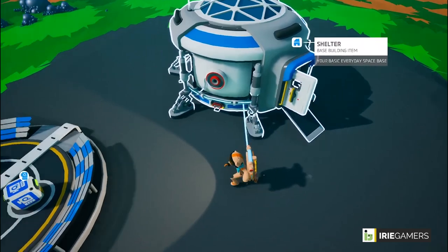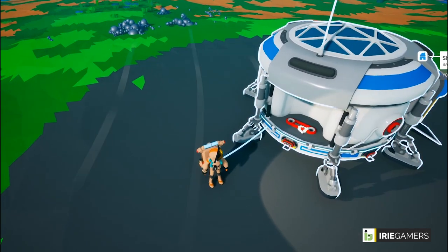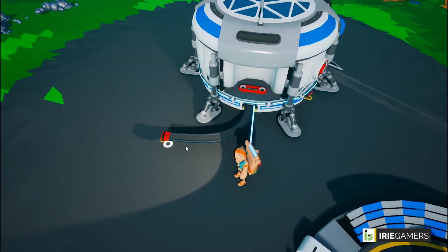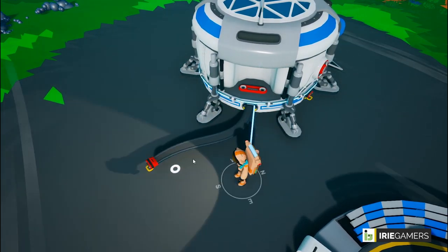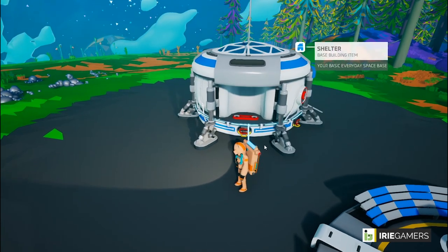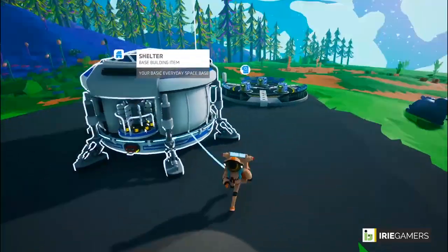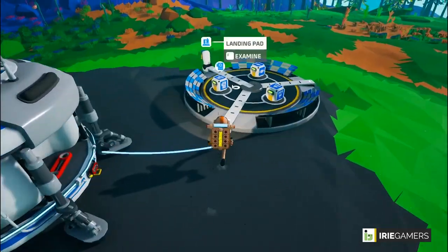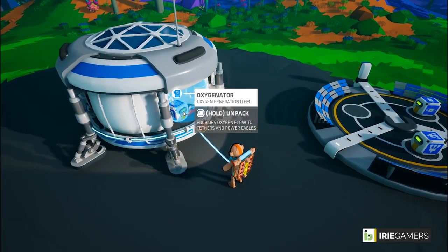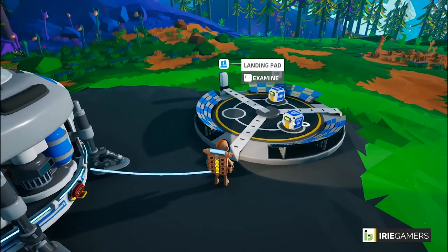On the shelter you are given some adapter ports — this is where you connect other base items. Some are single port, some are double port. You also get cable plugs which connect to other pieces of the base and transfer power and oxygen. There's a power meter on the shelter, and the shelter is our source of oxygen, so we're going to put our oxygenator here to provide us with oxygen.